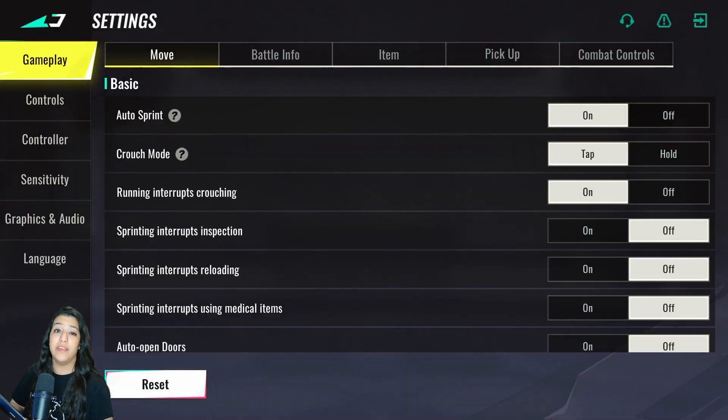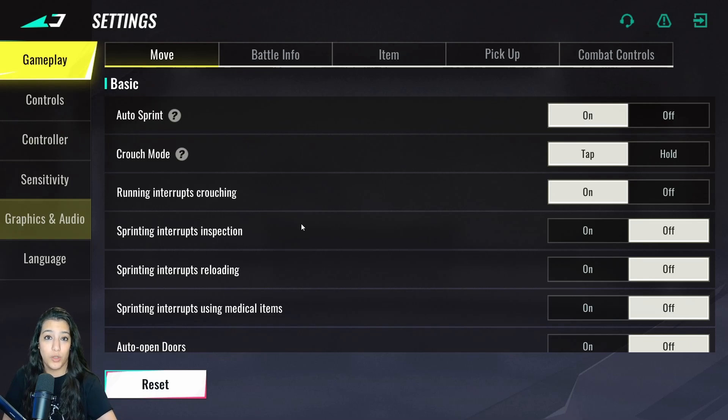First, we have the gameplay settings. For the movement settings, we're going to turn off everything except for auto sprint and running interrupts crouching. The reason is to have really smooth movement — on PC you always want to be auto sprinting so you can maintain movement momentum and have very smooth slides. On mobile, this needs to be turned off, but that's a video for another time.